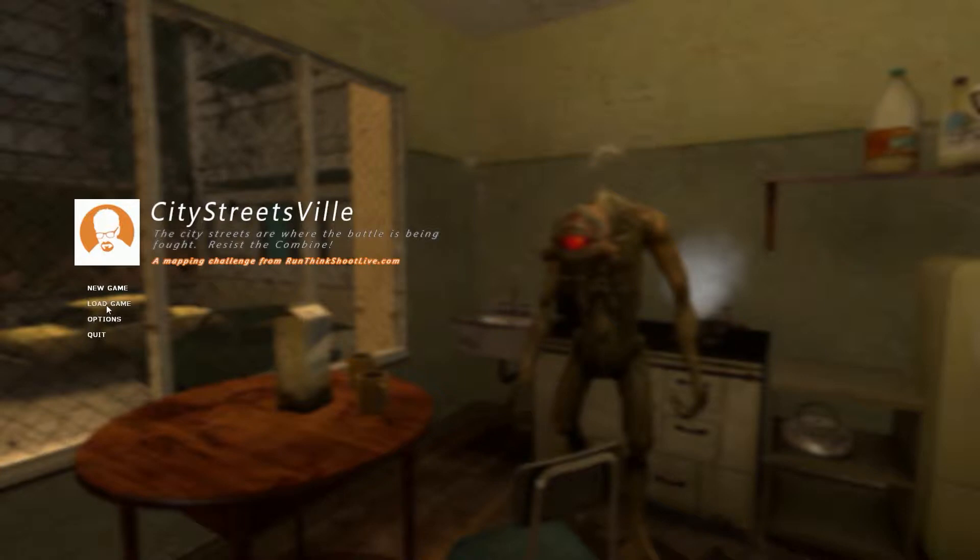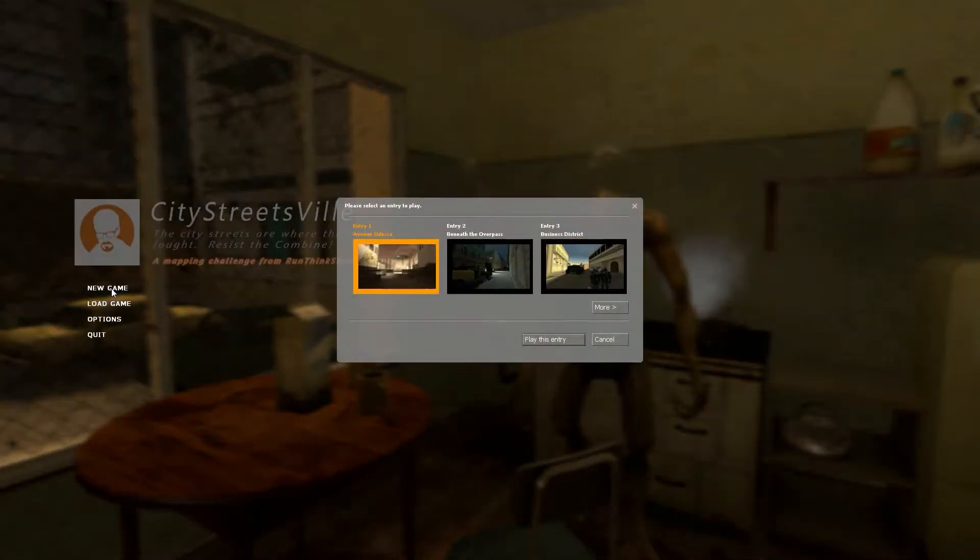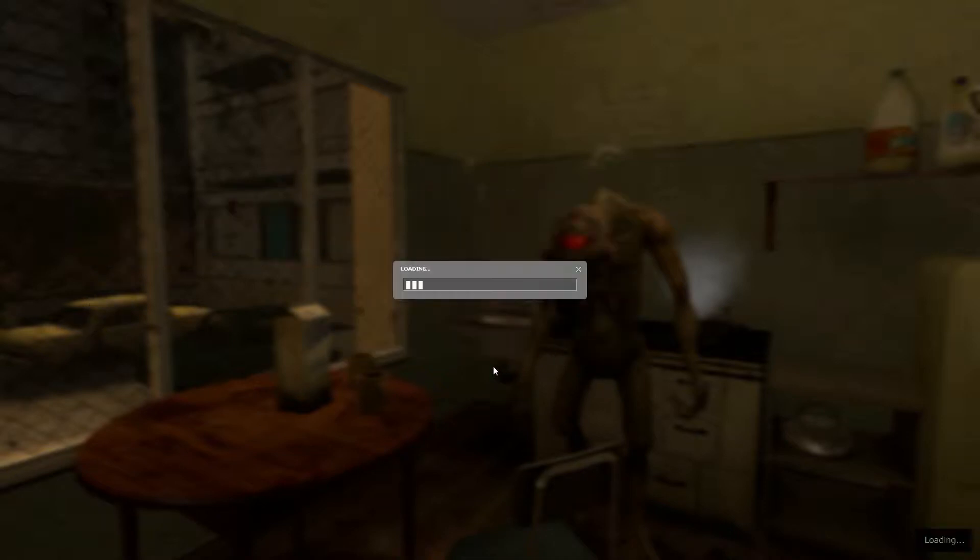Welcome back everybody! iMigLevels here. We are continuing with CityStreetsville. We're on map number four. We're almost halfway through — technically, this one will be halfway through.